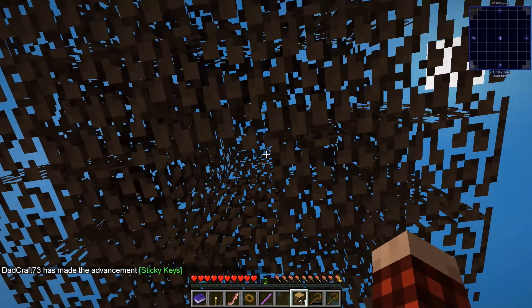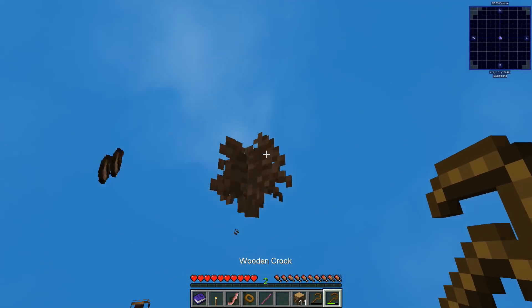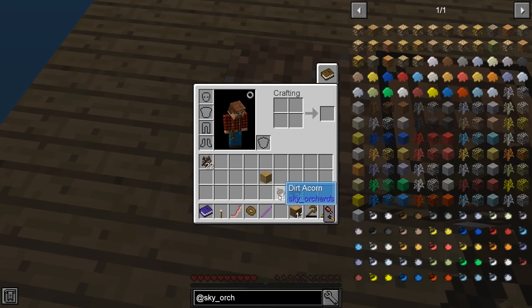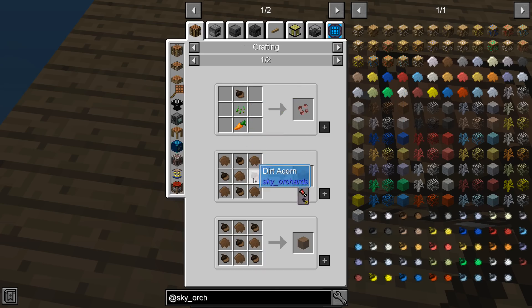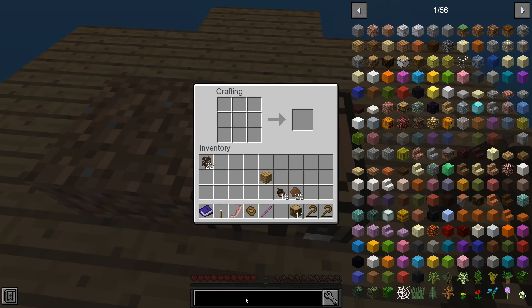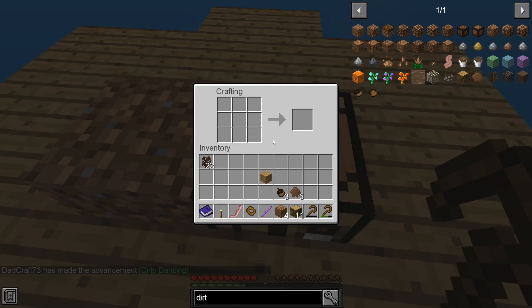Okay, sticky keys is done. Let's use the crook on these leaf blocks. We got 22 saplings, and these little acorn things — can I just plant these? I can eat them, cook them into roasted acorns, craft them into pig seeds, or make dirt out of them. That's good to know. Let's make some dirt — yes, we can. Let's make four pieces of dirt.